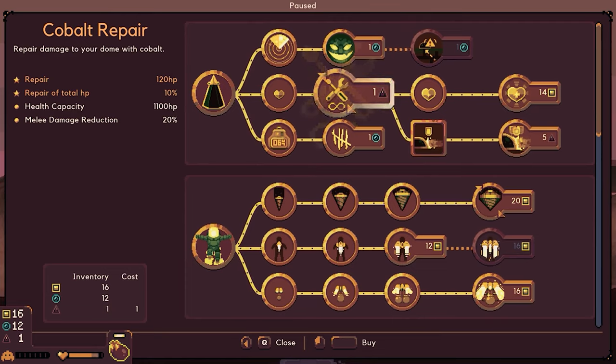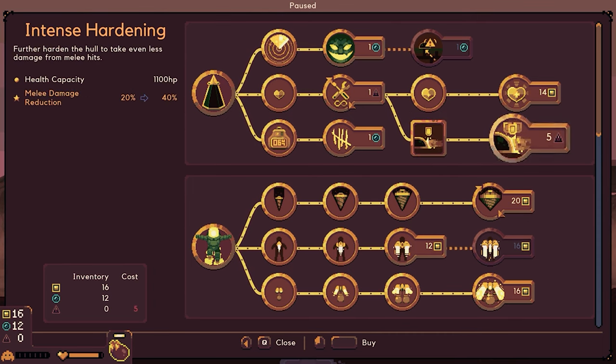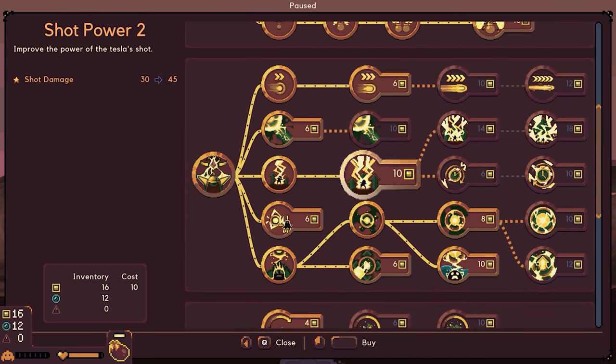So we're going to go ahead and heal up. We have the dome hull hardened, which hardens the dome hull to take less damage from monsters' melee and attack with projectile damages. We'll get that one. We need triangles, which we just completely wasted — so darn it. We don't have that; let's go ahead and upgrade the shot power so we can improve the damage by 45.